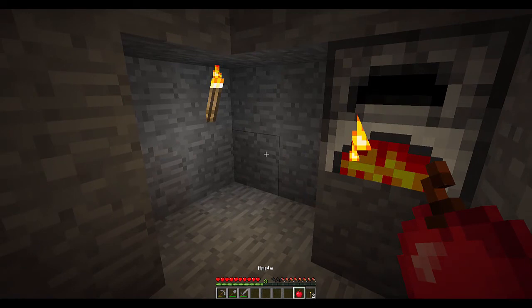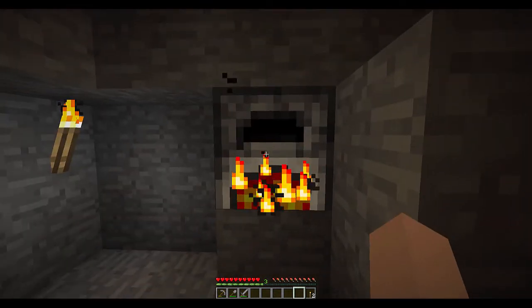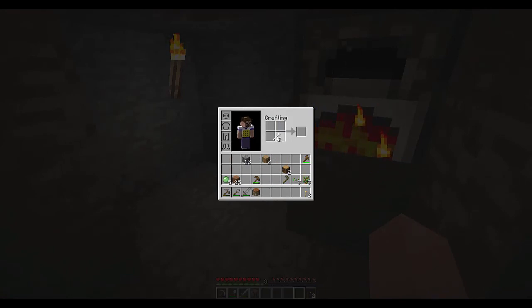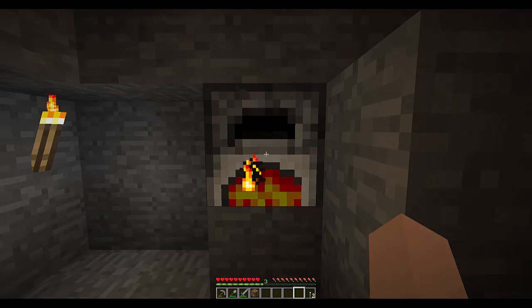My hunger has dropped a little bit after eating the rotten flesh but the hunger debuff has gone. I'll eat this apple and get most of that hunger back. With iron you can make iron versions of your tools and weapons, iron armor — including chest plate, pants, helmet, and boots — and things like buckets and mine carts. The armor patterns look a lot like the actual item shape, which is handy to remember. With bones you can make bone meal, which helps grow crops faster, and can also be used as a white dye for leather armor or wool.